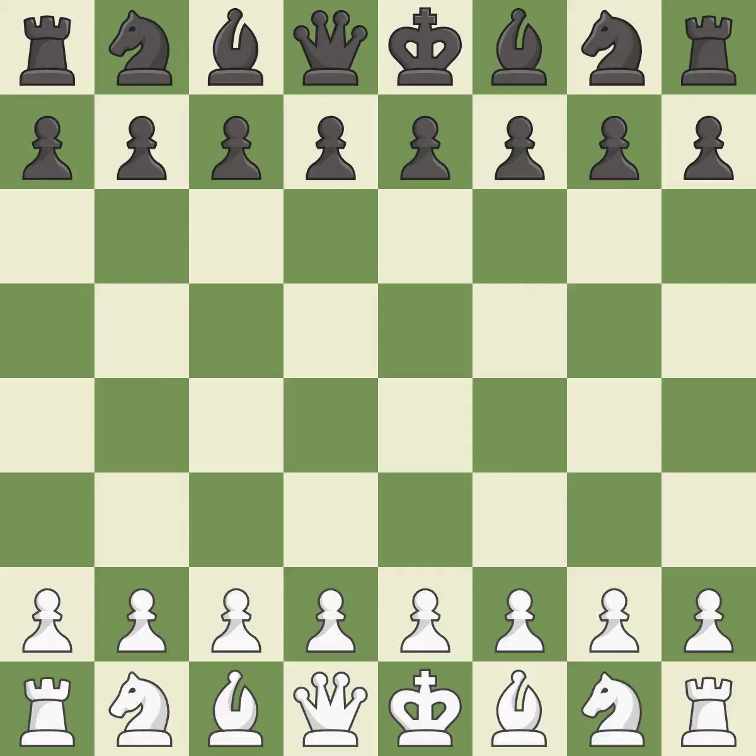Queen's Gambit Declined, Yanofsky variation. A close game that was lost by a mistake. Black got the better of white in that game. Both players had an amazing opening, and black capitalized on their chances in the middle game.